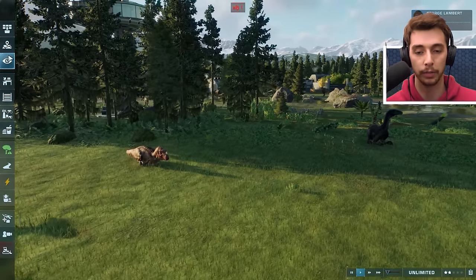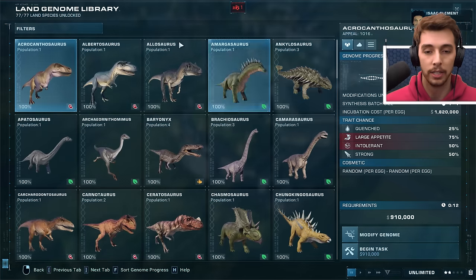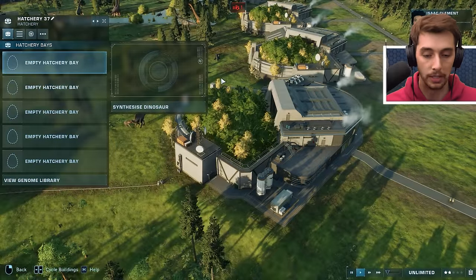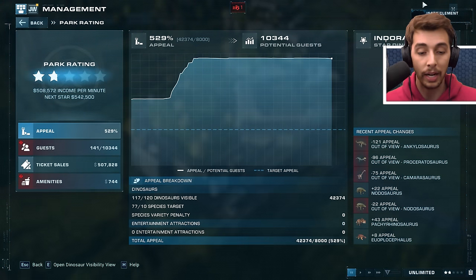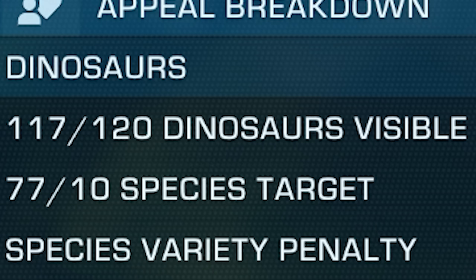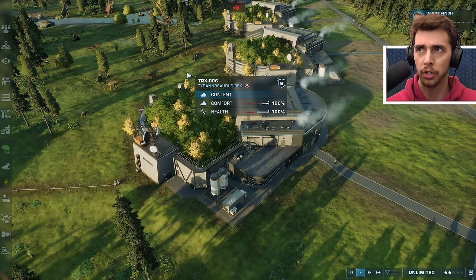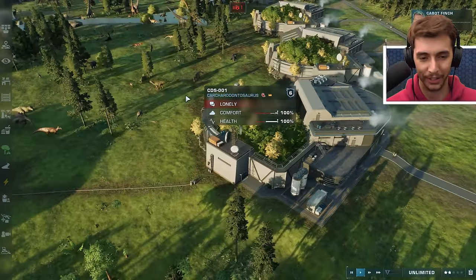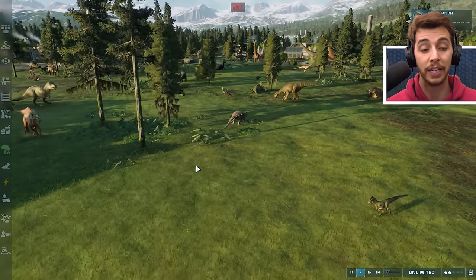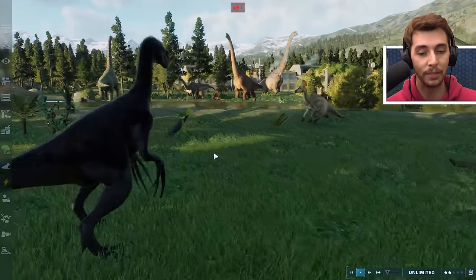I've deliberately made this smaller because if we go on the map, the original was a lot bigger. There's about 77 out of 77 land species. But if we go into Dinosaur Viewer, we actually have 120, which means there are 43 extra skins. All the DLCs in Jurassic World Evolution so far have given us all these extra skins - 43 extra skins.